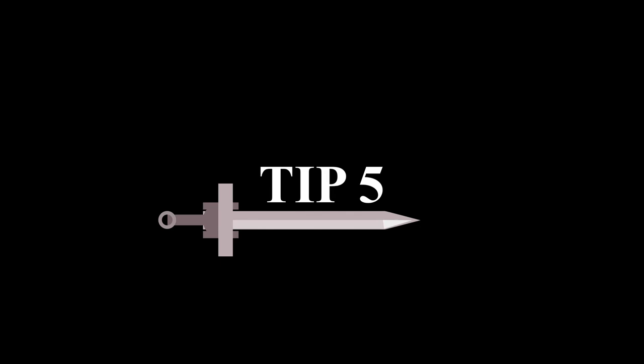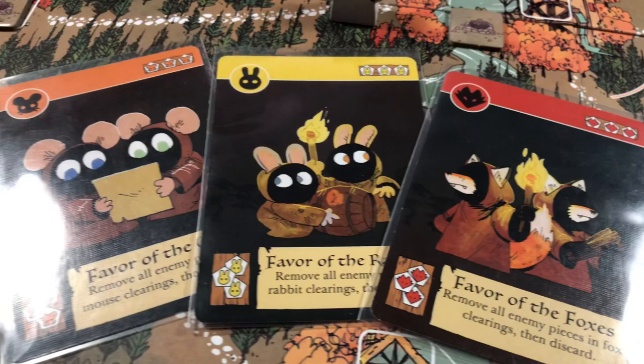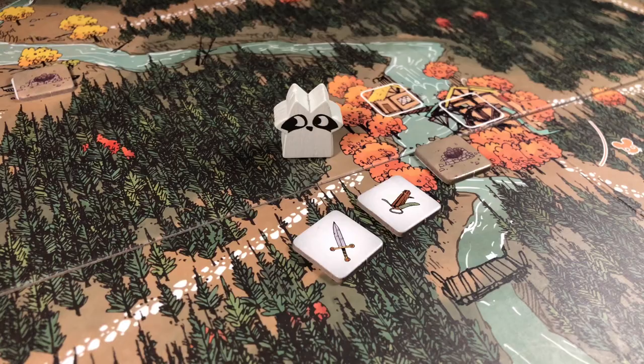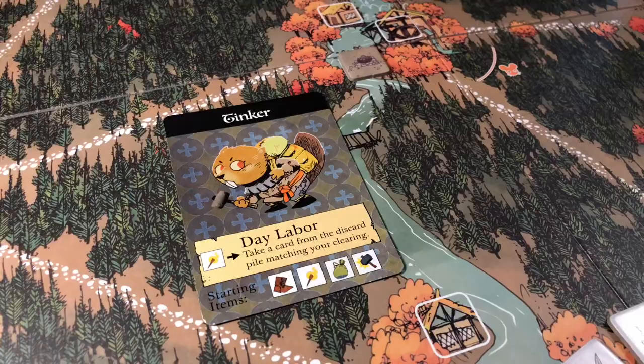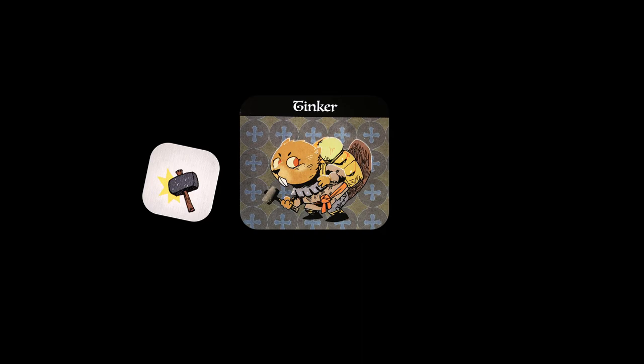The Tinker is by far the most powerful crafter and the only Vagabond with the ability to craft favor cards. Tinkerers need to attempt to play under the radar for as long as possible. Starting with no swords or crossbows is a weak entry, but with clever use of the crafter, the Tinkerer can achieve victory. The Tinkerer can also perform multiple favors of the same suit, because once used, he can use his ability to grab the favor card from the discard pile.